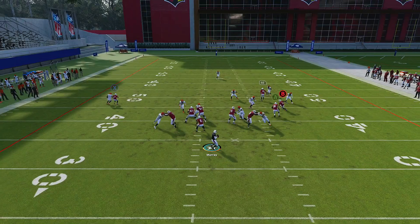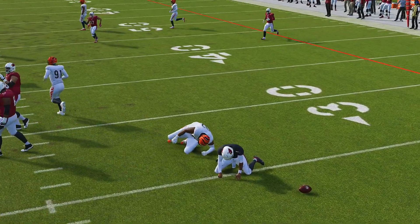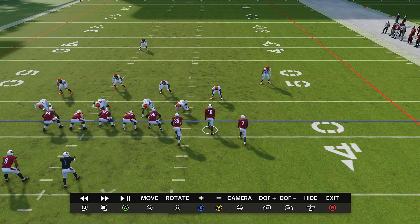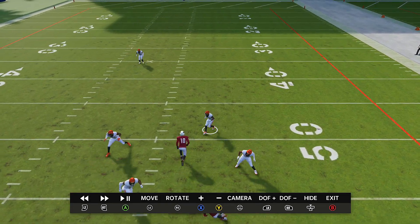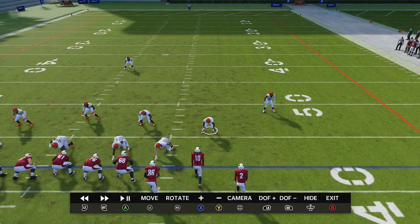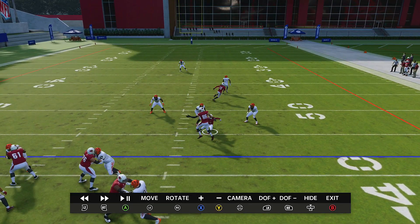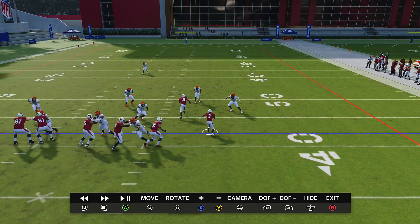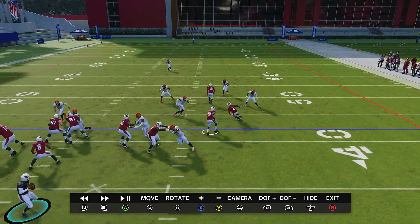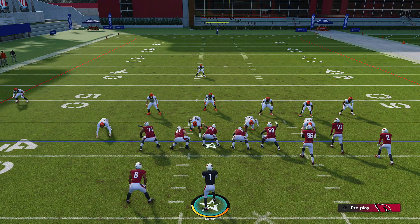Do the same thing: block the running back, zig route. Pay attention if D-Hop gets above the defender in man coverage and hit him; if he stays back, look at the zig. If not, hit the trail route. Let me show you the progression - the pass rush is insane, that's just something that happens in the game. First read: if this guy's backpedaling early he's in over-the-top coverage, so the corner isn't going to get open. Then check the zig route - if they're playing outside coverage on man, that leaves the tight end going over the top, wide open.